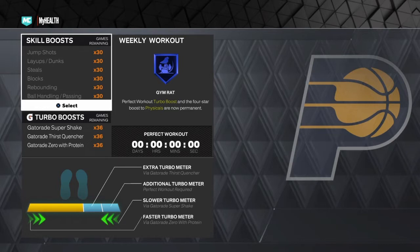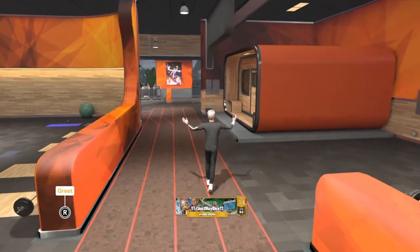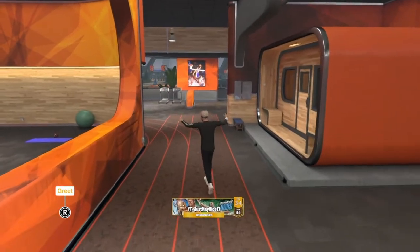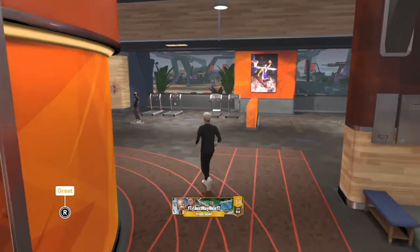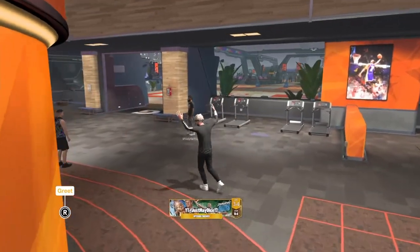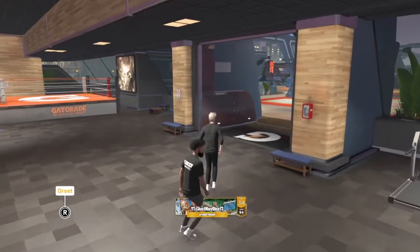Guys, the gym rat badge is so, so easy to get this year. Go ahead and get the gym rat badge. Stop doing all of those 7 or 8 or 5, whatever drills there are — it doesn't matter. Just get the gym rat badge. It'll take you like an hour or two at most, but it's so worth it. You can have it on them forever. So go ahead and get the gym rat badge.